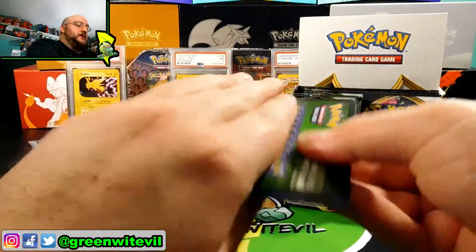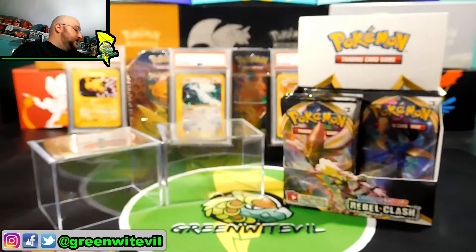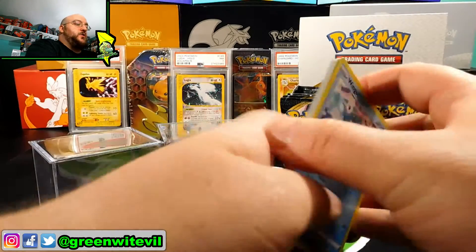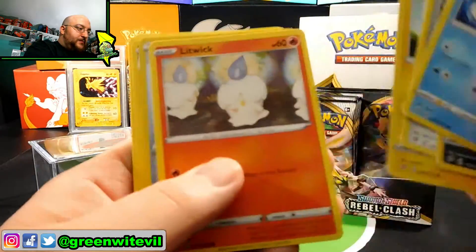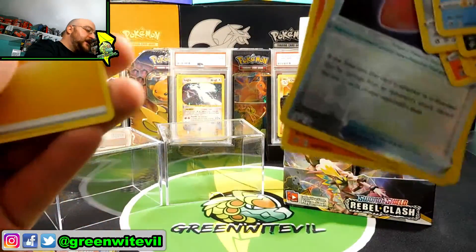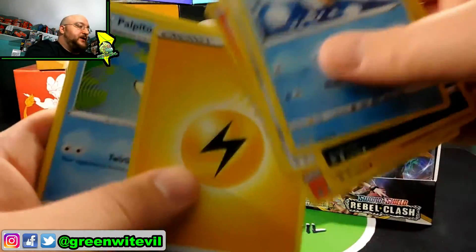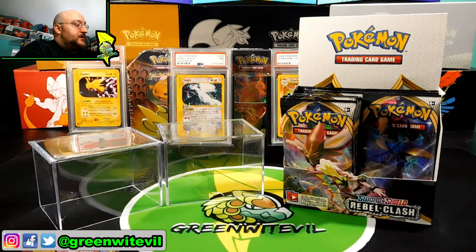Our first pack in the open challenge pack battle with Rebel Clash is a green code card. We got a reverse Cursed Shovel, which is nothing — that's not a reverse rare so it doesn't give us any points. Our regular rares aren't worth anything here either. First pack is done.